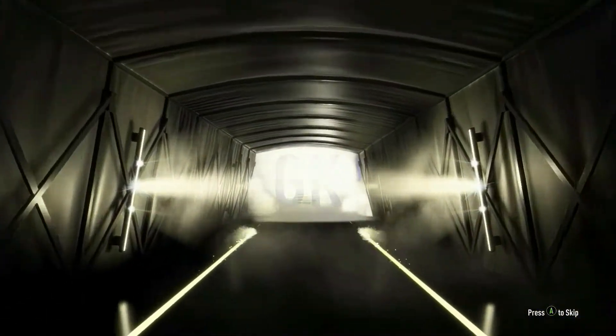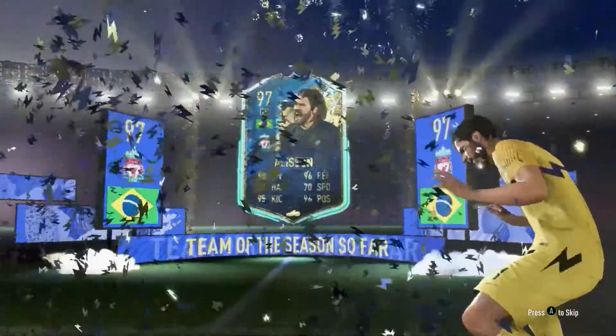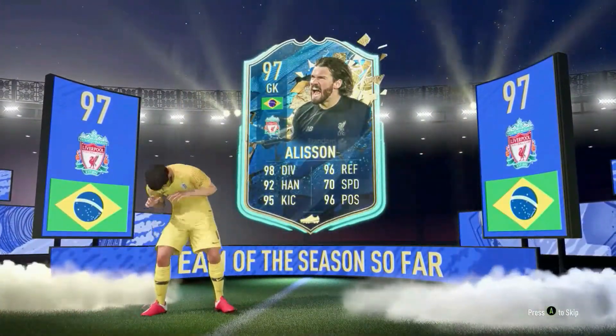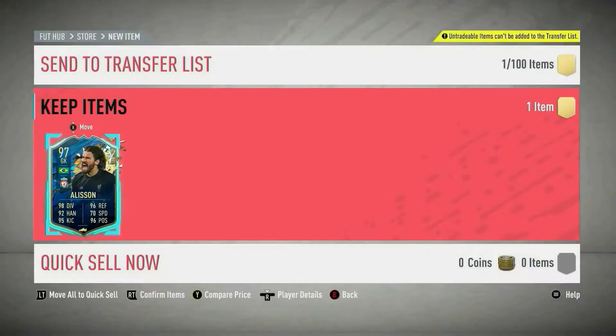Brazilian. No way. Goalkeeper. Allison! Allison! Oh, oh yes! Get in — 97 Allison! Oh my God! Go on, we've got one! We've got BPL! Get in! Let's go! Yes! I know he's one of the cheapest ones, but let's go — we actually packed one of them.